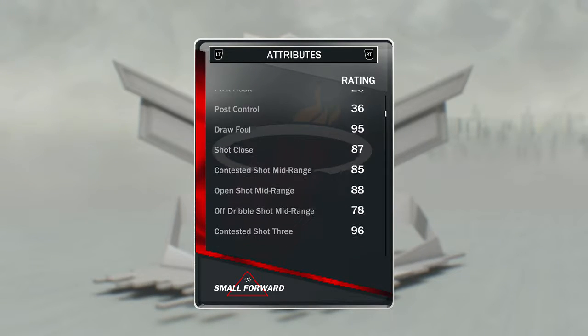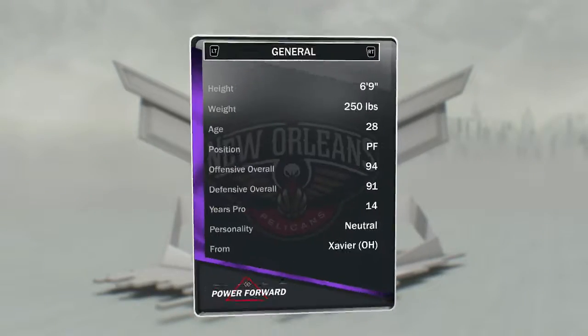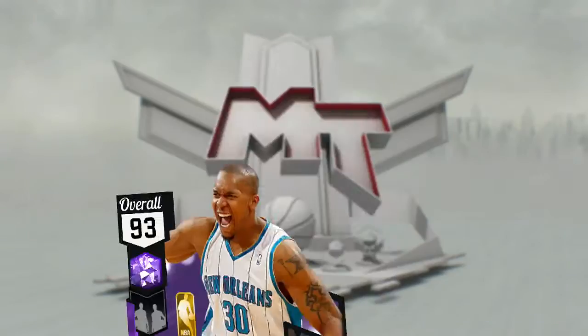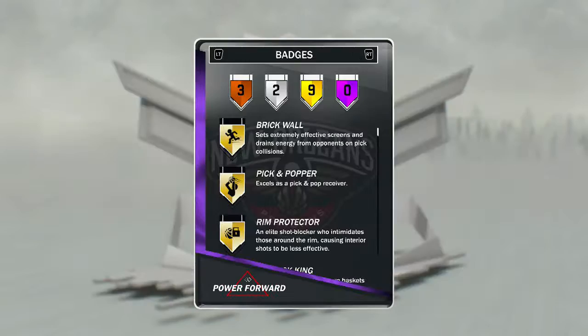David West is a great cheap card — 93 with a shoe on him. I've applied a shoe for him. With the shoe he's 93, so 94 offense and 91 defense. No Hall of Fame badges.